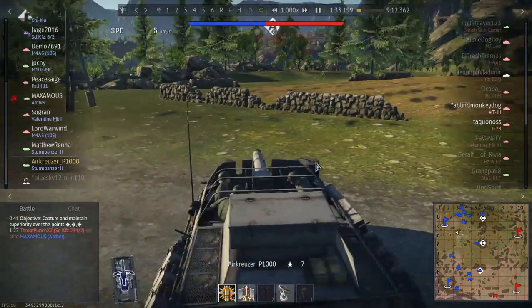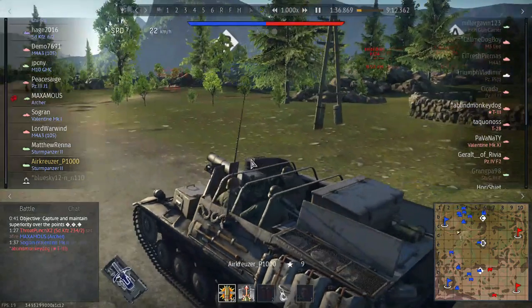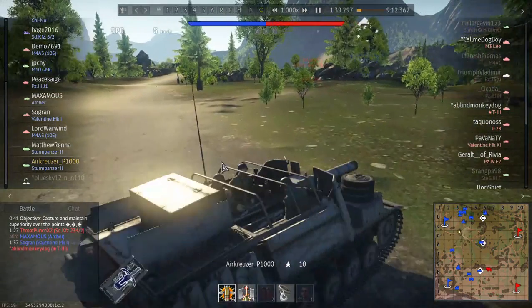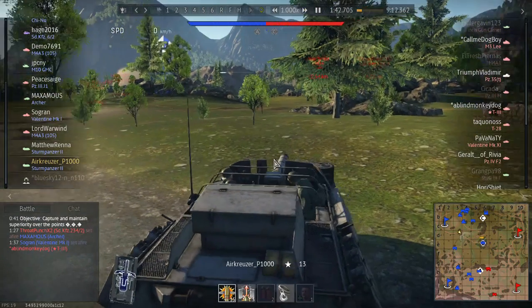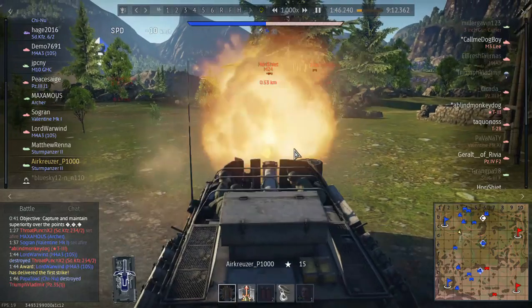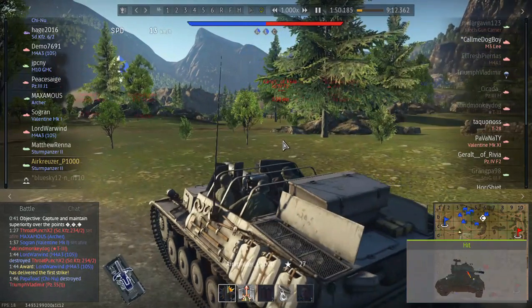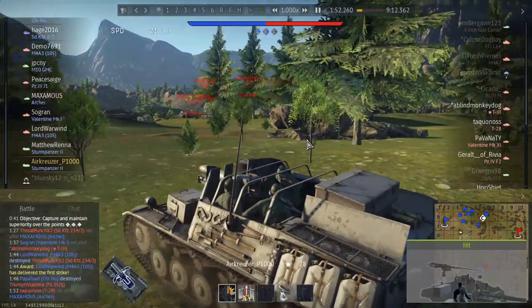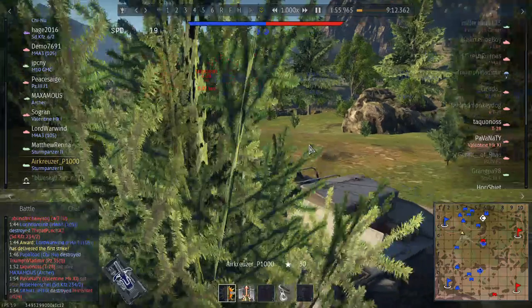When you use the Sturmpanzer, you always just want to use high explosive because immense fragmentation just blows apart anything you can encounter. Except maybe the Maus. The Maus has a little bit too much armor for even the Sturmpanzer to handle, because its gun is so low velocity. And there, we just sniped a tank from 50 kilometers away. We didn't kill him, but we did hit him with some of the fragments.